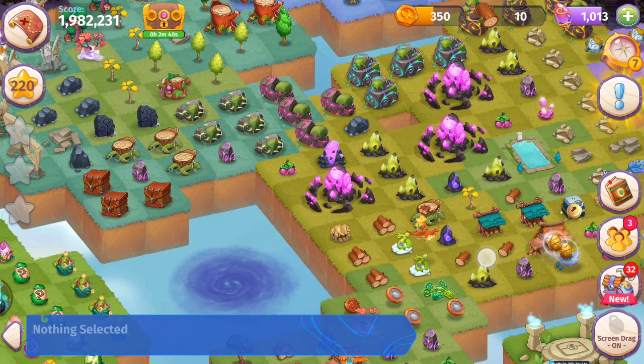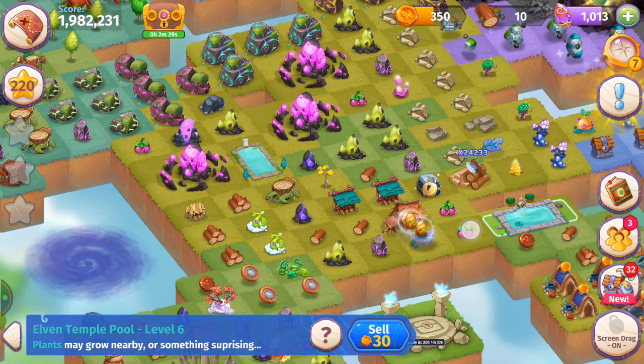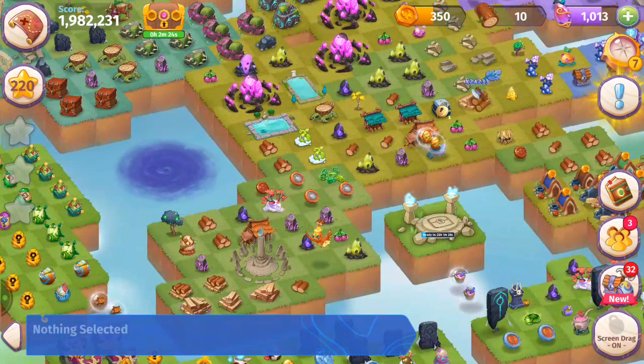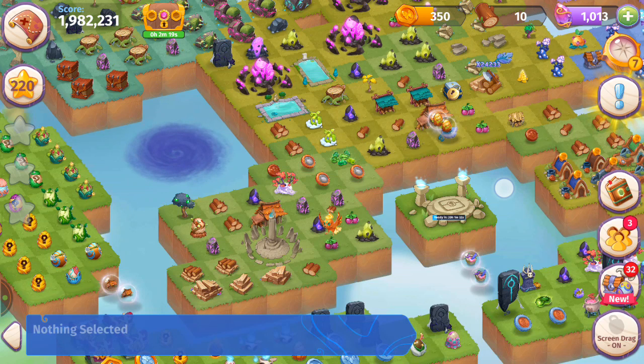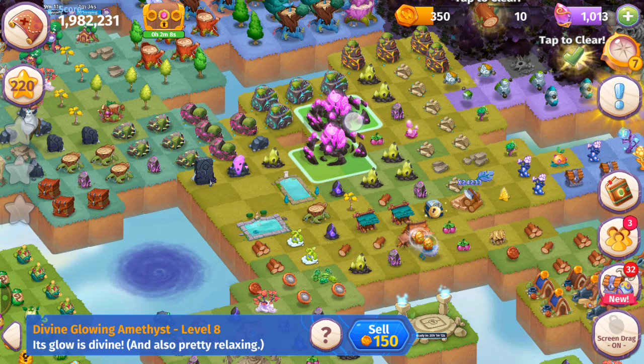We need to get that item there so it can do its magic. Let me get another item here — let's try this again. We're going to pretend to merge that and hopefully our creatures will fill up the area. If they don't, the items I've placed there should eventually spawn something. Patiently waiting for those spaces to fill up.